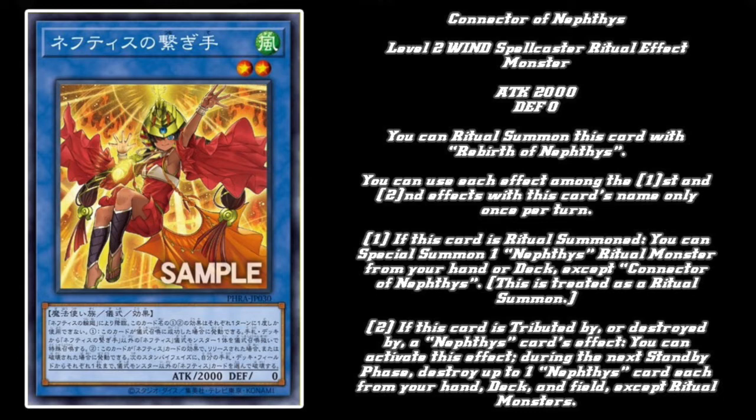So, Connector of Nephthys is a Level 2 Wind Spellcaster Ritual Effect Monster, ATK 2000 DEF 0. You can Ritual Summon this card with Reverse of Nephthys. You can use each of the first and second effects with this card's name only once per turn. First effect: if this card is Ritual Summoned, you can Special Summon one Nephthys Ritual Monster from your hand or deck except Connector of Nephthys, treated as a Ritual Summon.